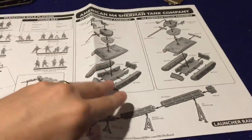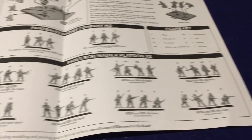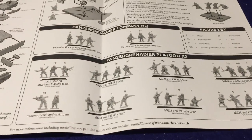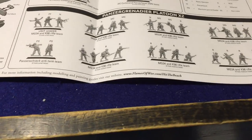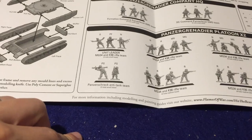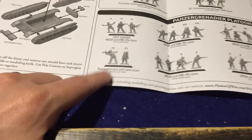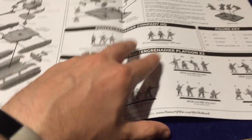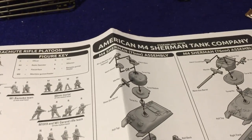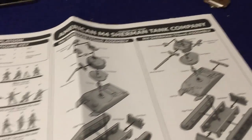Here we've got a nice big sheet of instructions, and they're actually going so far as to show you how you can put these guys on their stands. Looks like we've got two platoons of Panzer Grenadiers with eight stands there. Big difference from V3 to V4 — note that our Panzerschreck anti-tank team is two guys on a small base as opposed to four on a large one nowadays. And on the reverse side, we can see our paratroopers, our 75mm Sherman, and our 76mm Sherman assembly instructions.